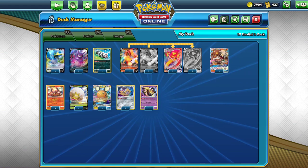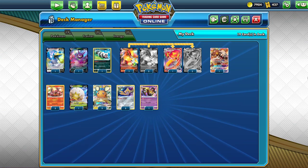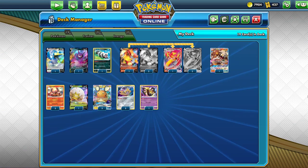Next up, the Pokémon. Cramorant V is two packs, and the whole point of Cramorant is that if you're playing against a deck that plays Bronzong that is immune to fire Pokémon, you need somebody to attack, and that is Cramorant. And then we have Crobat V — you only have one copy in the deck, and that is 18 packs, so that's the most expensive card in the deck.